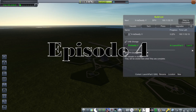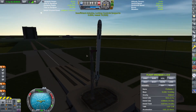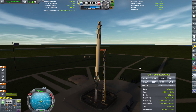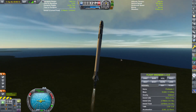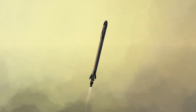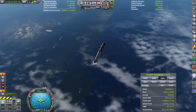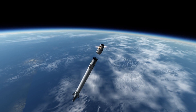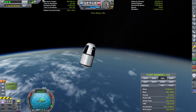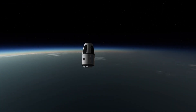Welcome to the fourth episode of the RP-1 series. The first thing I'm going to do is launch this rocket right here. This rocket is just meant to complete another film return contract, so I'm going to launch it and wait until we get high enough to actually do some science. Then we're going to release and warp all the way back down to the ocean for re-entry.